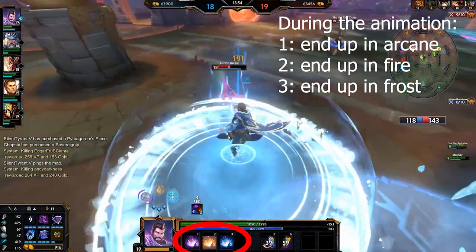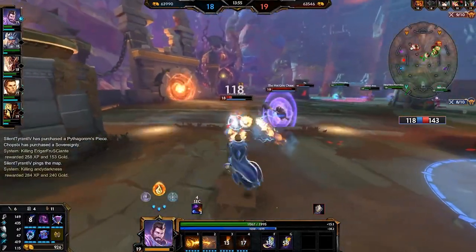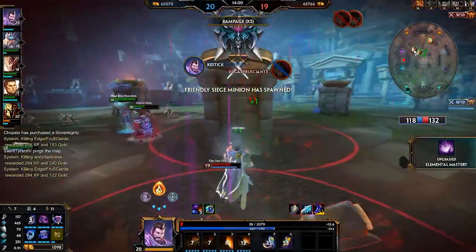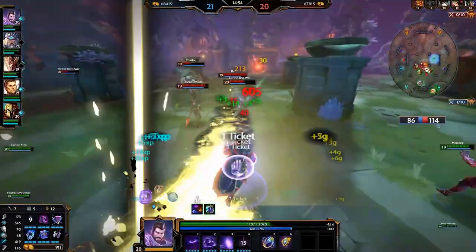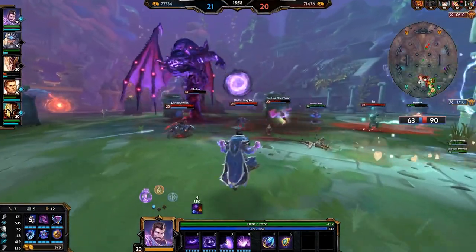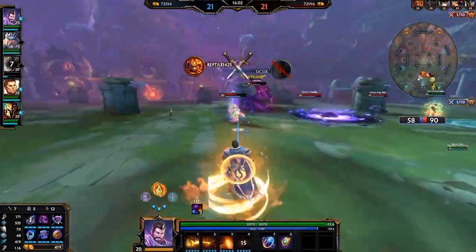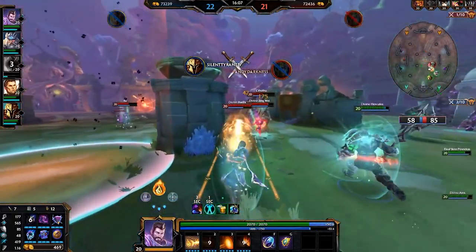Let's get into the meat and potatoes of these stances, starting with Arcane. Arcane is a control-oriented stance with two unique abilities. The first is a giant sphere of energy that does initial damage and damage over time to enemies in a very large radius. The second ability is an Arcane Vortex that pulls everything in the circle towards the center, which can be used to set up the first ability or to continue to harass with damage over time.